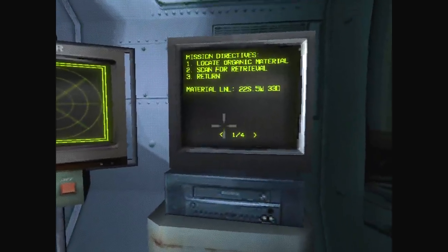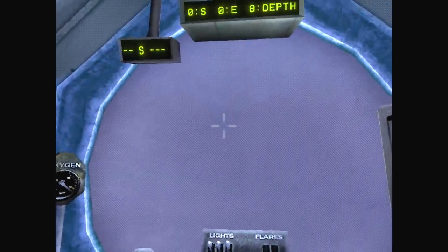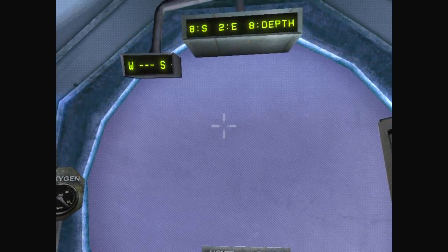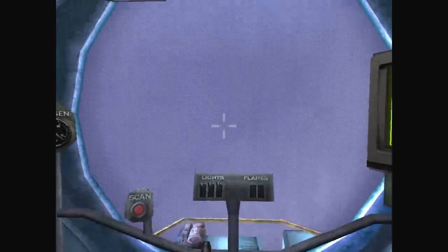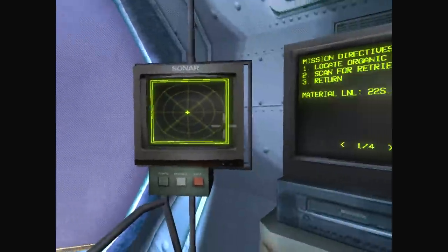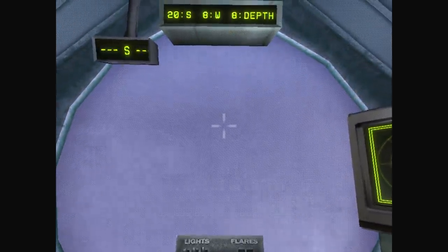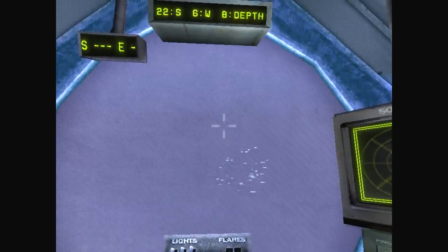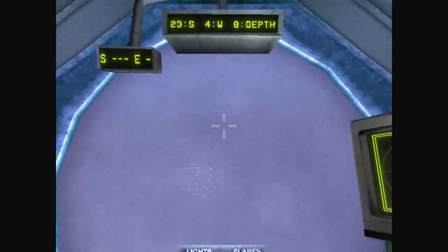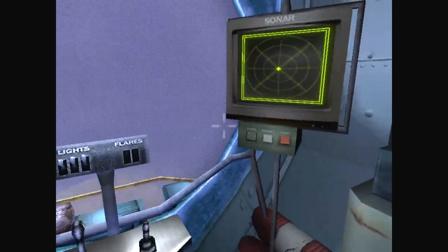So we are going to 22 south, 5 west — that's going to be over here somewhere, but more west. I guess I'll just keep the lights on, I want to see everything I possibly can. We've gone a little bit too far west, so let's go a little bit east. 22 south, 5 west — it's a depth of 33. I'm going down. I think I'm getting used to the controls already.